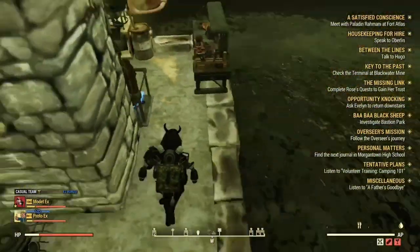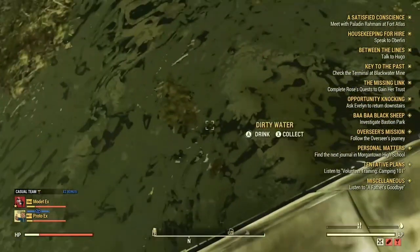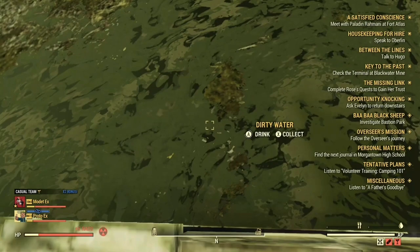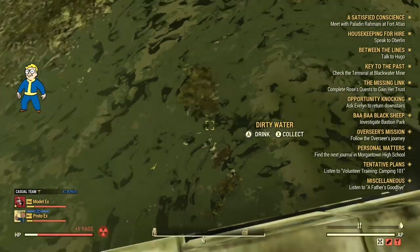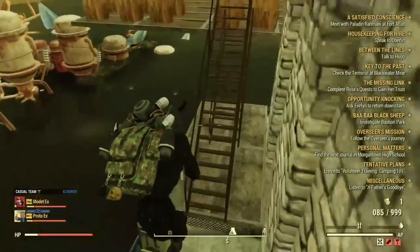Now that we're back at our camp, you want to collect some dirty water. You can collect dirty water by looking at water and pressing X to collect it. You want to get a few of these — it does take two dirty water to make one boiled water.